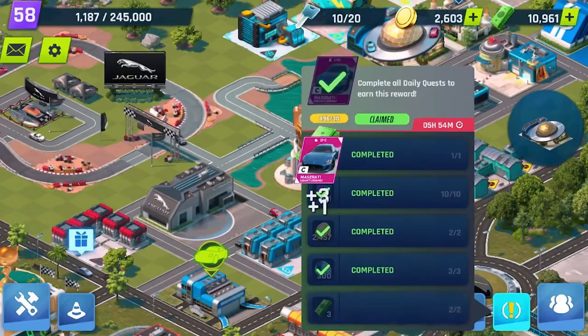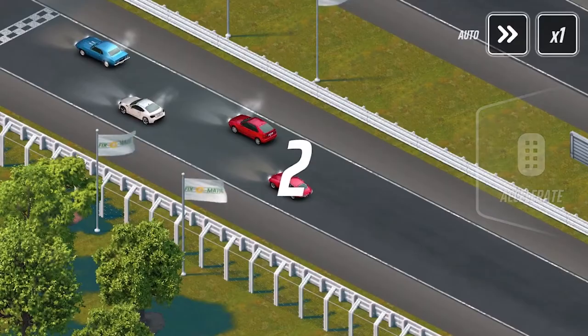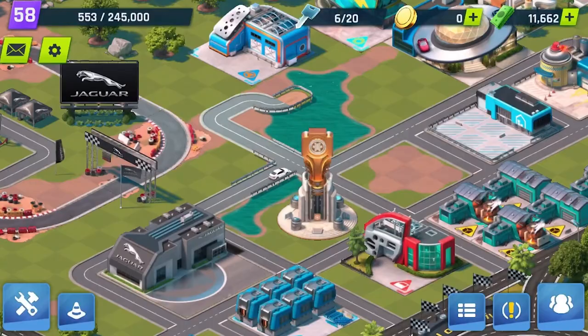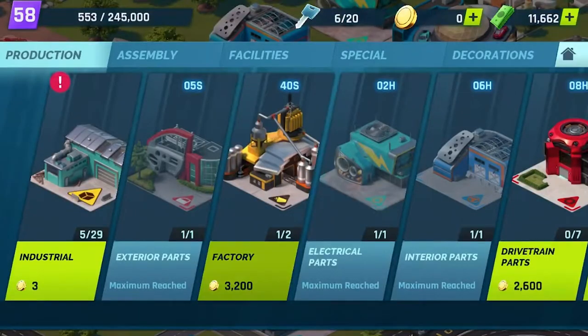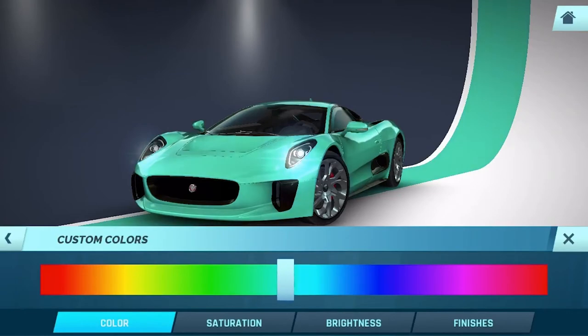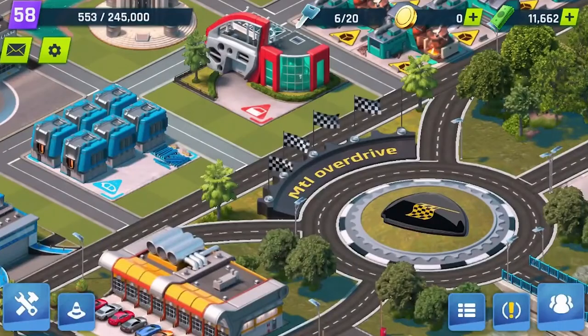This is the best part — something you guys have been requesting for a while that we've been working so hard on behind the scenes: the new offline play. Core features like trials and career races, tycoon building, and customization are all offline now. You'll only need an online connection to open the game, check the leaderboards, access special events, and for all shop purchases.